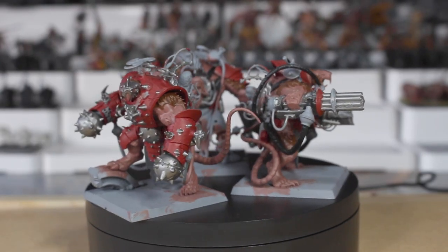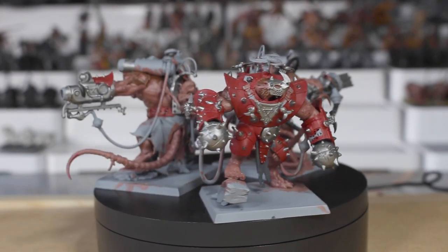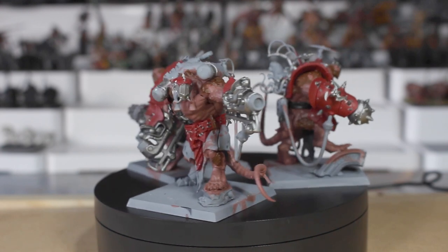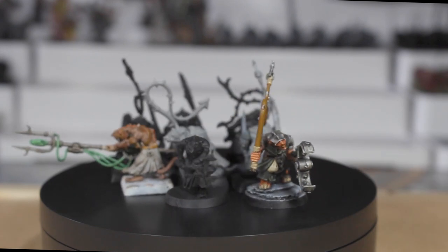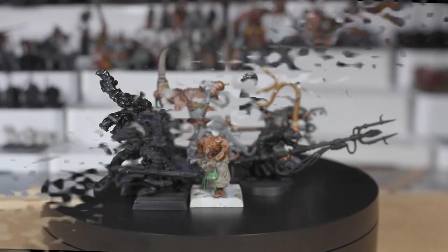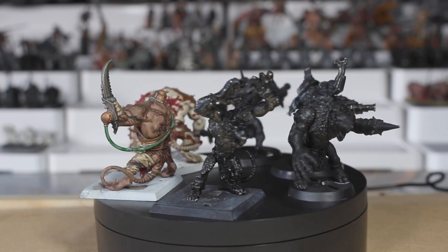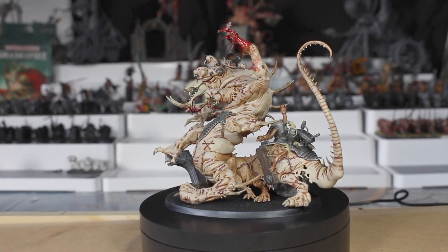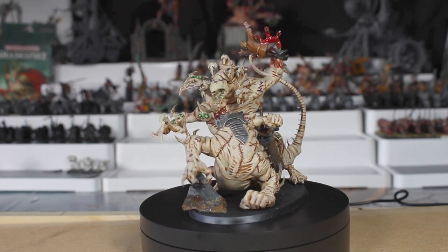Another of the clans is Clan Moulder, and I love Clan Moulder because you can do whatever you want with them. These guys create some of the most horrific monsters through breeding, mutation, and surgical alteration. You have the Pack Masters, who are the handlers and trainers of the beasts, keeping control with their whips and thing catchers. The beasts they control can be Rat Ogres, Giant Rats, and Storm Fiends. But their greatest creation is the Hellpit Abomination — this thing is disgustingly beautiful. It looks like the stuff of nightmares and I absolutely love it.